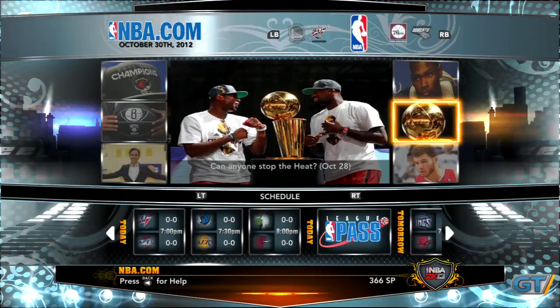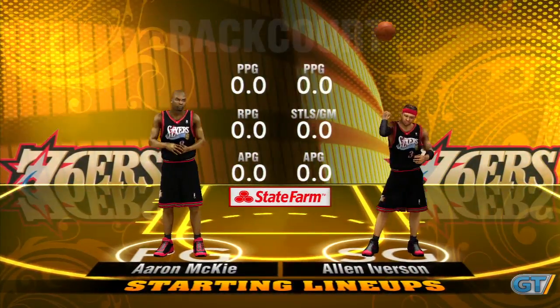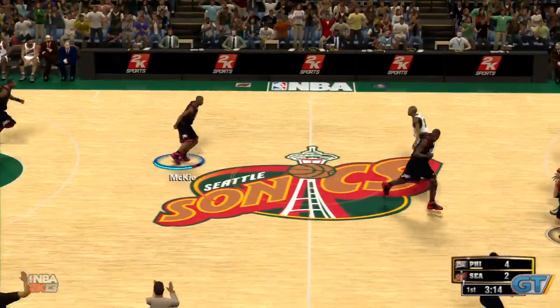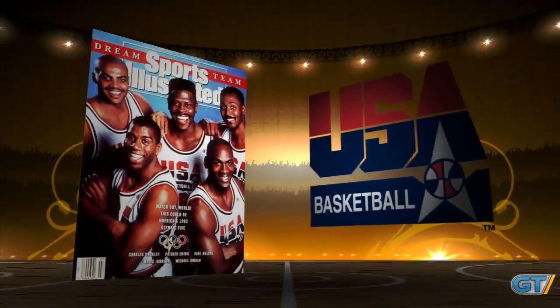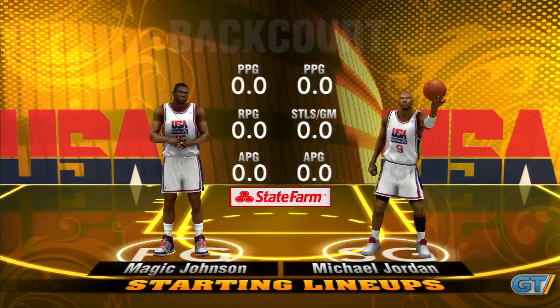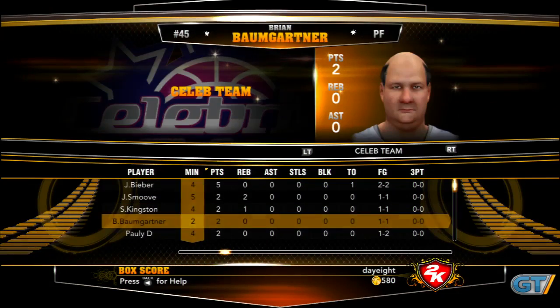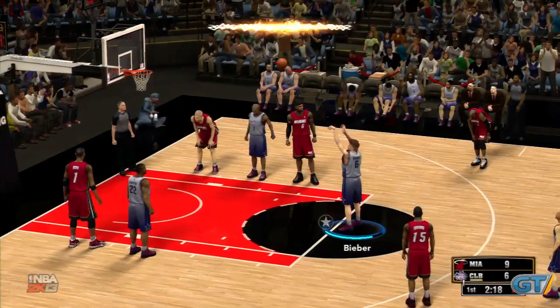Most of the modes are identical to last year's title, with a few added tweaks and refinements. Once again, you can play as or against classic players, with over 30 historical teams included from 1964 to 2001, each of which can now be taken online. New to NBA 2K13 is the inclusion of the two all-star Olympic teams — 1992's Legendary Dream Team and 2012's Men's National Team — as well as a celebrity team featuring the likes of Bow Wow, Pauly D, and Justin Bieber.